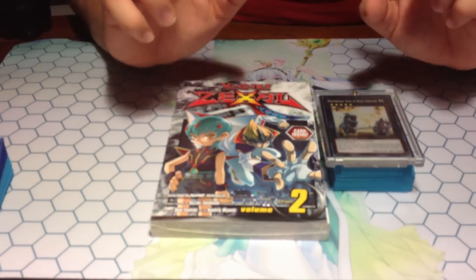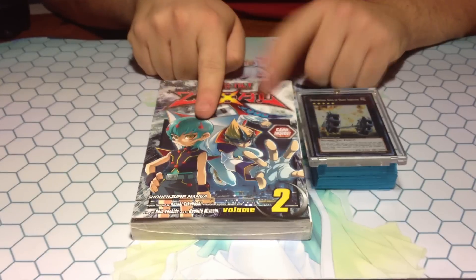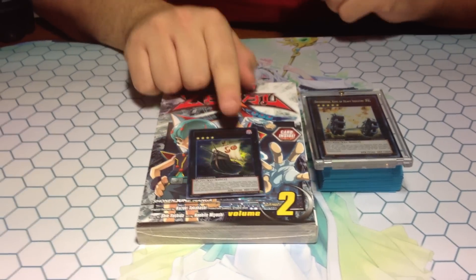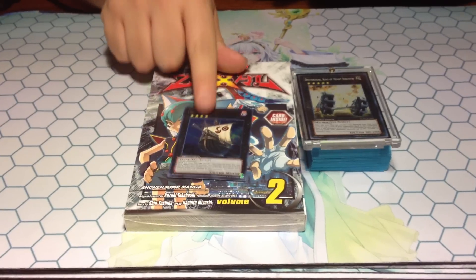What's up YouTube, EmcoL40 here. I wanted to show off the deck I played at Locals. I just wanted to point out that the second volume of the Yu-Gi-Oh XYZ Manga has come out. If you guys haven't got it, you'll get Black Corn in it. It's a very easy $10 pickup and this card is absolutely broken, so you definitely should get it. This will help all rank fours.